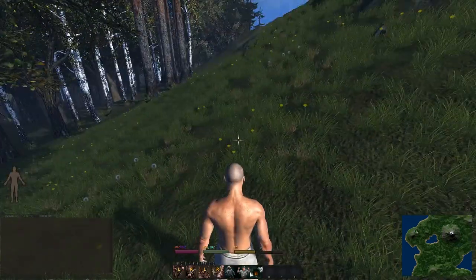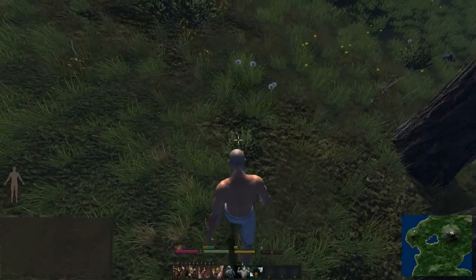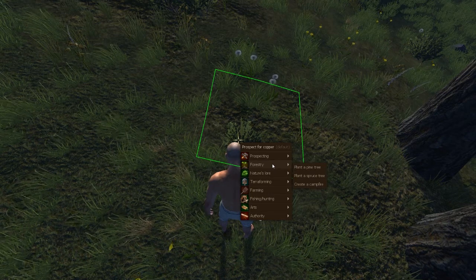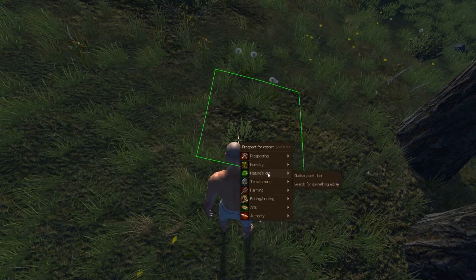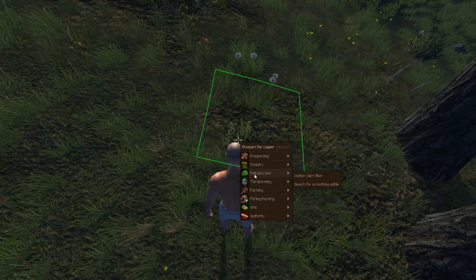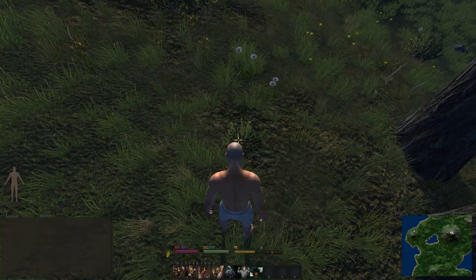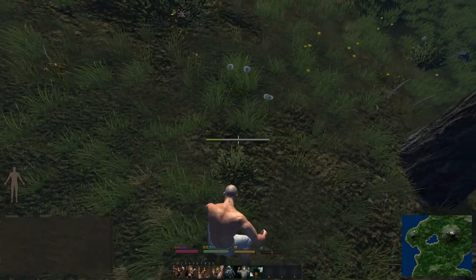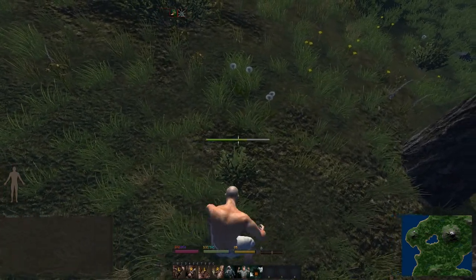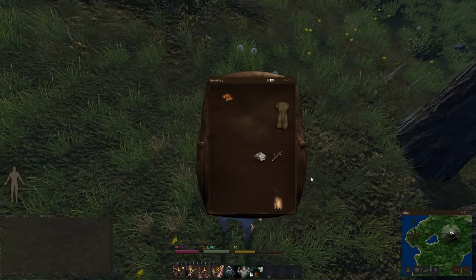Usually what I do is I find a piece of grass that's a little bit taller. So right-click on the ground, go to where it says nature's lore, gather plant fiber, and then you're gonna punch the grass.